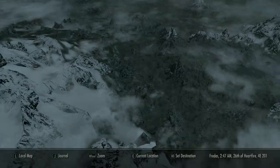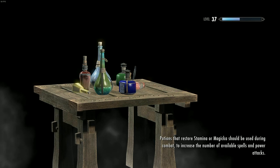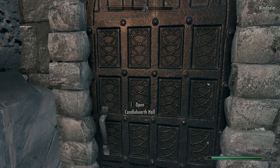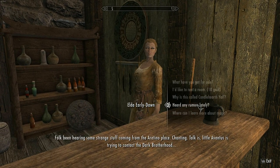We're going to put our actual armor back on and now we're heading somewhere a little bit colder — over here in Windhelm. You can use fast travel if you don't have these places on the map. First thing we're going to do is come to Candle Hearth Hall, walk in, and talk to this lady right here, Elda Early Dawn.